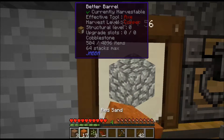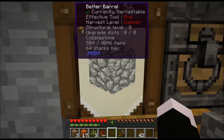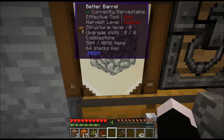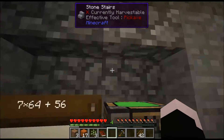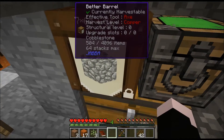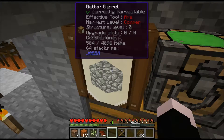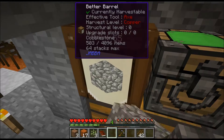If I try to place sand in here it won't work. If you shift left click it, you lock it. So if you have a piping system piping stuff into the barrel, when you lock it, it will only accept cobblestone. But if you left click it you will get stacks out. If you shift left click it you will get one cobblestone out. That's how it works.